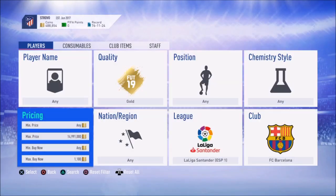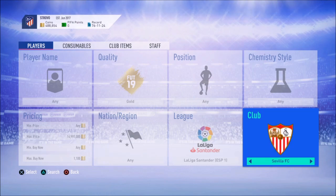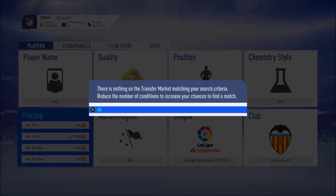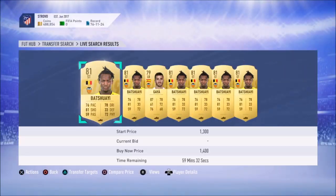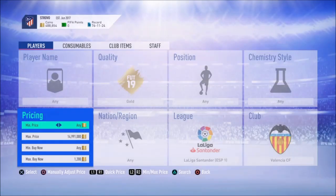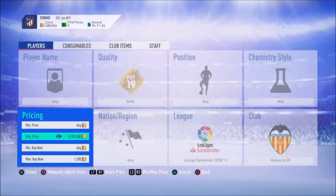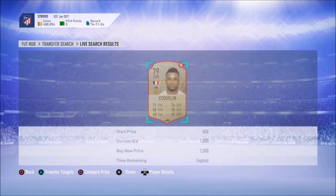The final one I'm going to be showing you is going to be with Valencia. Let's go ahead and find the lowest buy now. It seems to be about the same, if anything it's probably better because the price is higher and there are less players to pick up. So probably try to get them for around 1,200 coins and start sniping. There's one for 1,000 coins — just missed out, but that would have been around 300 coins profit.